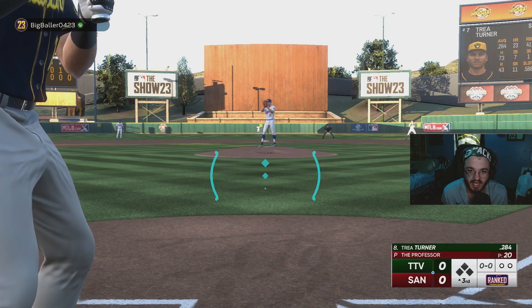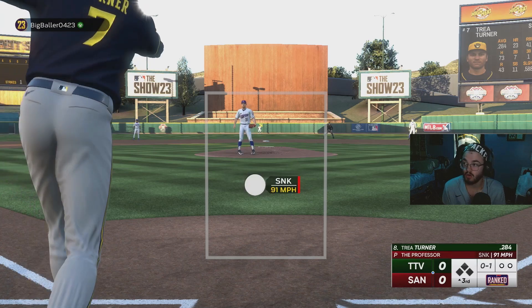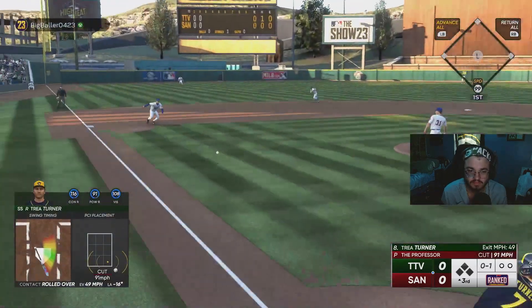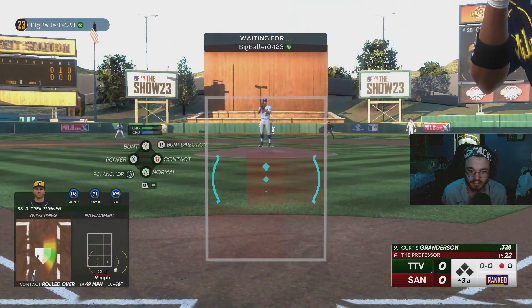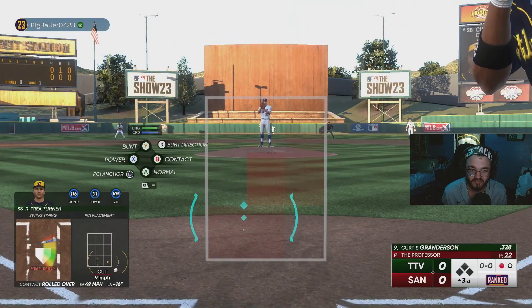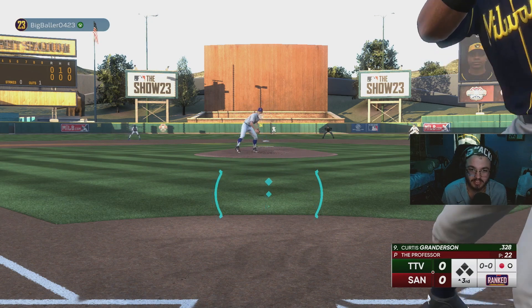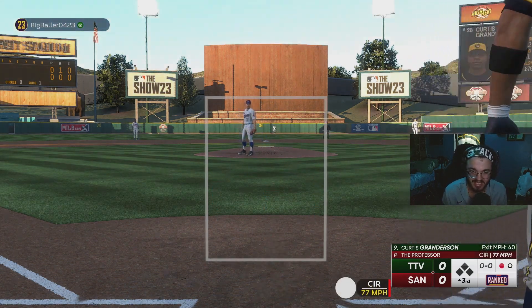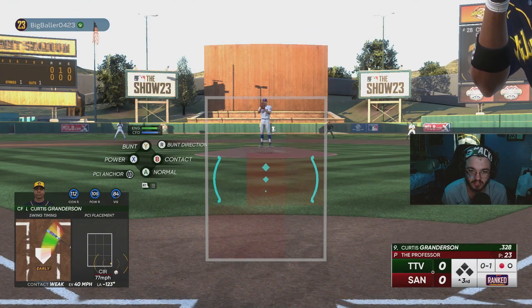Last inning we were able to get a hit, we got to keep that going this inning. 99 speed ain't getting there first. Curtis Granderson — Mr. Home Run Hitter for the Detroit Tigers. This dude was so good for me in that Detroit Tigers theme team showcase video. Let's see if I can keep that going because he was just a perfect, perfect machine with this guy.